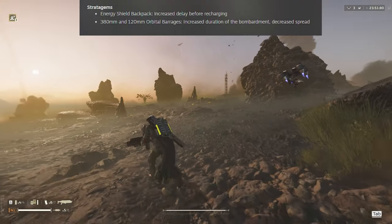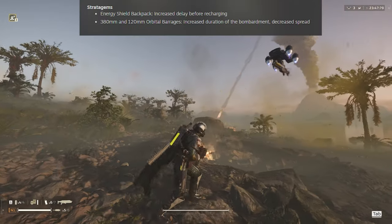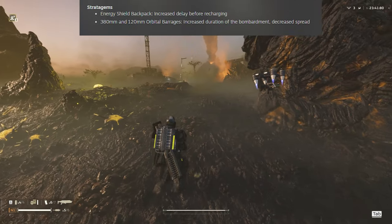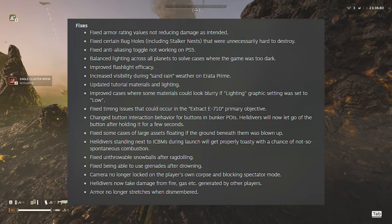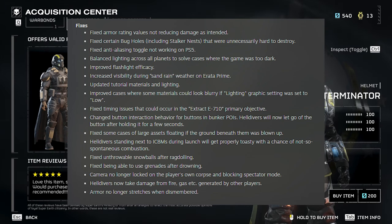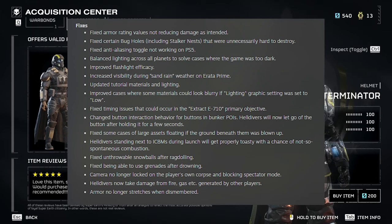Then finally, the 360 and 120 orbital barrages. They increased the duration of the bombardment - that's good - and they also decreased the spread. We'll have to try and see how effective it is now. The rest of the patch is all fixes. Out of all these fixes, some of the most notable ones: they finally fixed the armor rating values, so now light, medium, and heavy armor should work as intended.